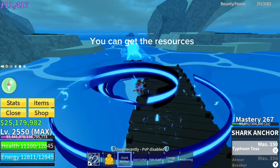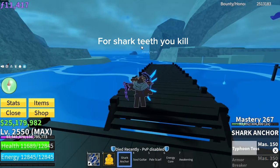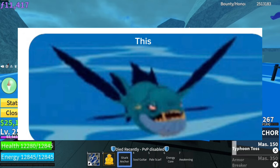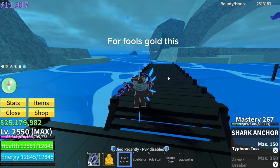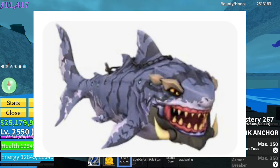You can get the resources at the back of Tiki. For Shark Teeth, you kill this. For Electric Wings, this. For Fool's Gold, this. And for Terror Eye and Mutant Teeth, this.